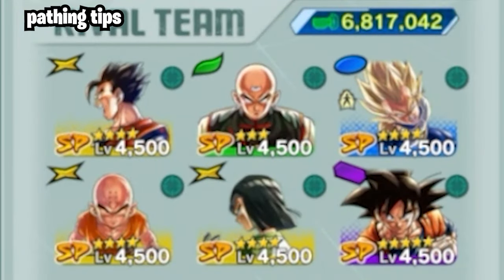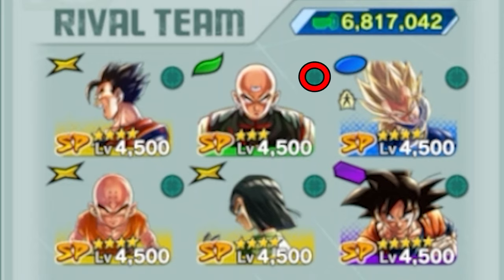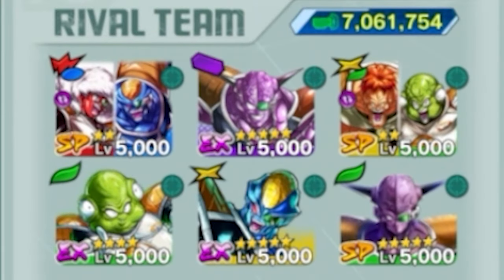Now for pathing tips on specific stages. The first difficult fight you'll encounter is the T.O.P. stage — the biggest threat is the green Tien who will super attack and stun you on turn two, so target him first. Next is Ginyu Force, a relatively easy stage. Kill the Birder/Jace tag unit first because when they cover change for allies, they buff the whole squad.